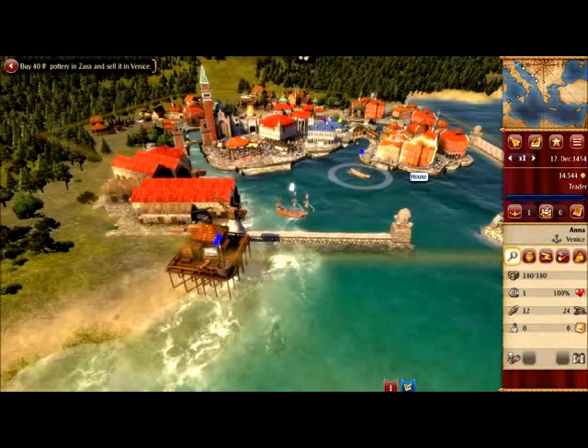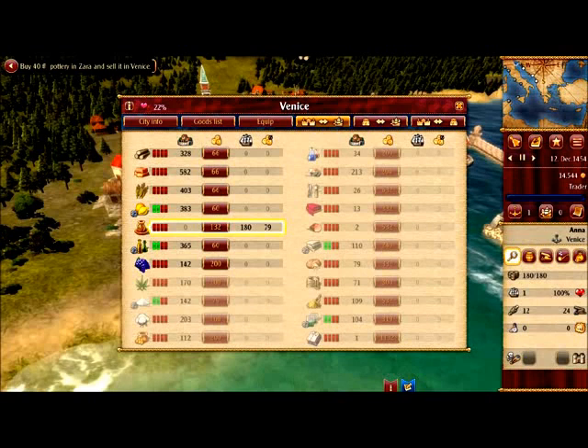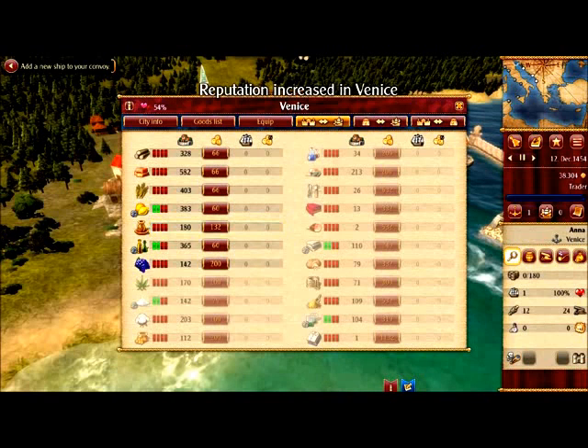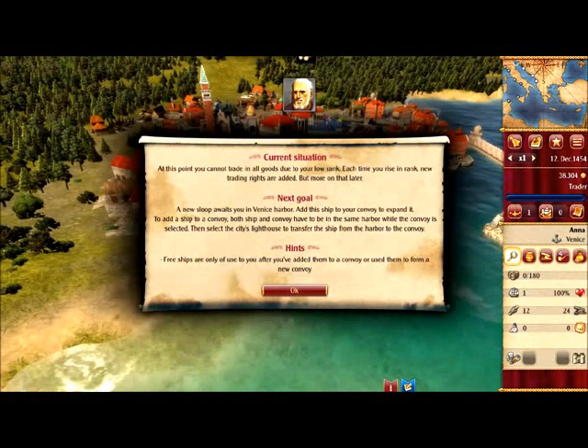That's important because otherwise you won't make a profit. We are going to make a profit right now here in Venice. We bought pottery for 79 and here we will sell it for 132 — that's a nice little profit. We can sell all of them and make a win of 23,000. Very nice! We completed this mission — let's see what's next.